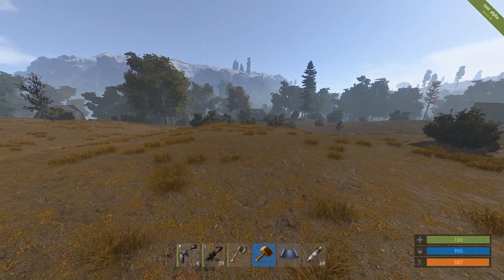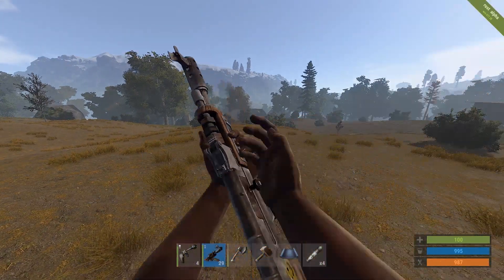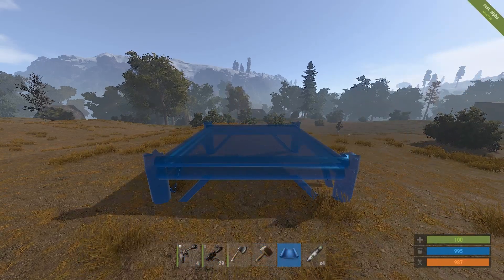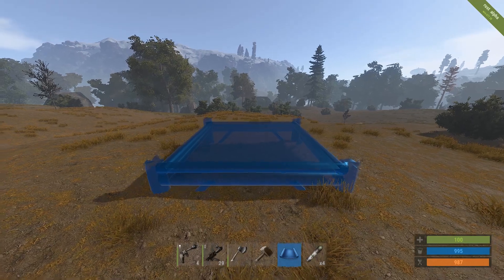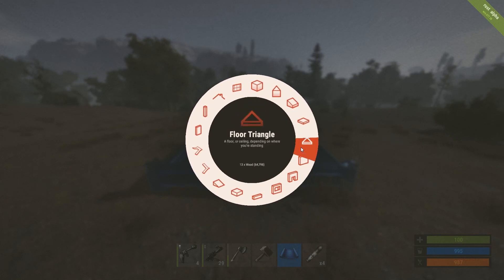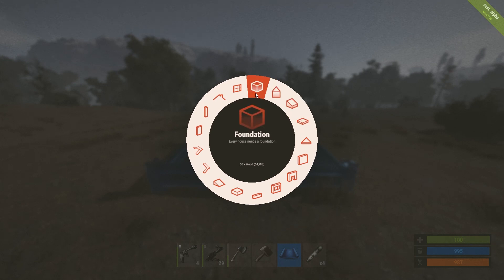Now we want to build, so we select the building plan in our bar down here. You can do it by using your mouse wheel or press the corresponding number — this one would be five. If you right click whilst it's highlighted, it brings up a table which shows you everything that you're able to build.